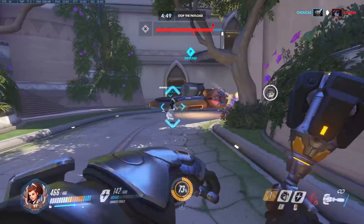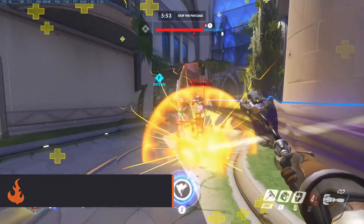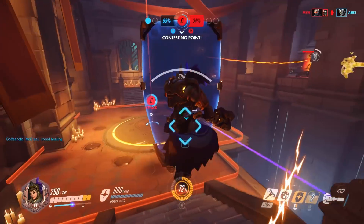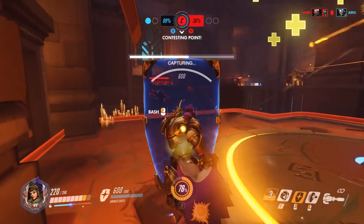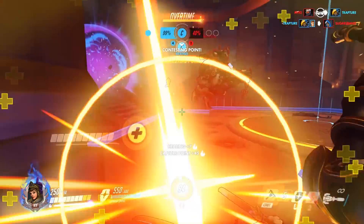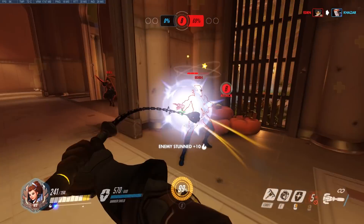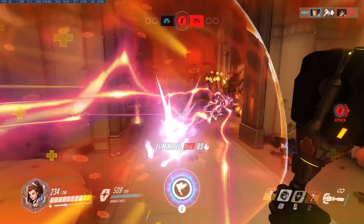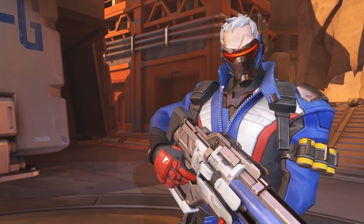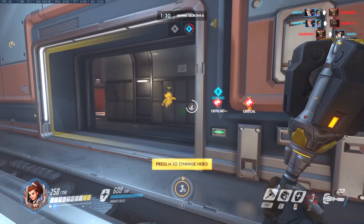Another thing you should be trying to do is track enemy ultimates, particularly those of their DPS heroes. There are a few reasons this is especially important for Brigitte players. First, it helps you anticipate what the enemy will do — if you know Genji has Dragon Blade, you can make sure you're in position to stop him when he makes a move. Second, you don't want to use Brigitte's ultimate while the enemy is in a position to quickly kill you or your teammates. If you cast Rally and then instantly get burst down with a Barrage, or have teammates die to something like a Tactical Visor, it's going to be a massive waste.